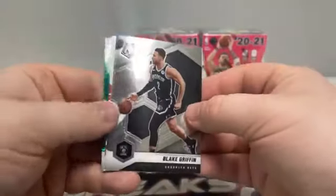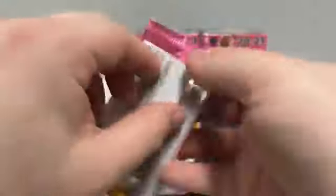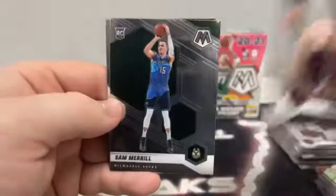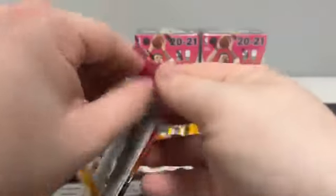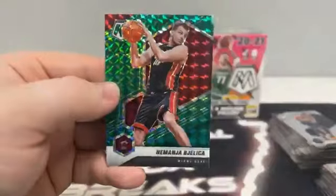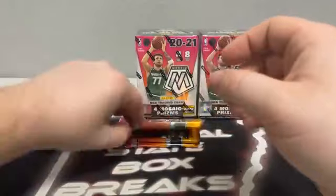Pack three: we've got a backwards card — that is going to be an autograph. We'll sit that down and save it for last. Pack four: Darius Garland, Talen Horton-Tucker, a base rookie of Sam Merrill, and a Bang insert of LeBron going out to the Cleveland Cavaliers — a little throwback there. Pack five: Rudy Gobert to Utah, Lou Williams covering another debut of Obi Toppin, and a green mosaic of Bazelmore for the Miami Heat. Our second Obi — both have been the debut versions.